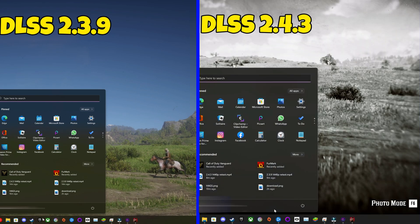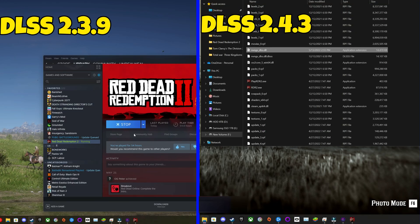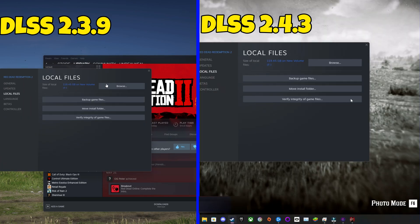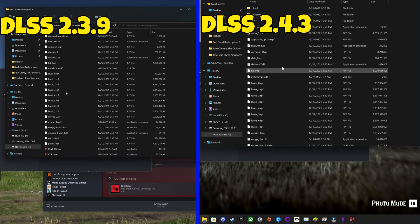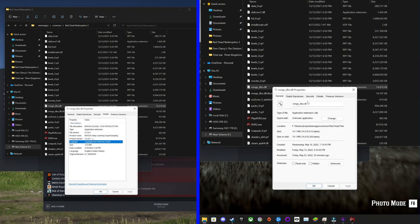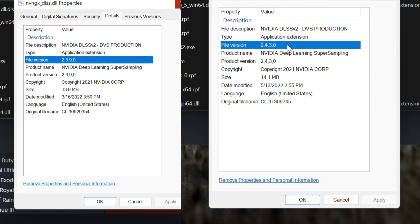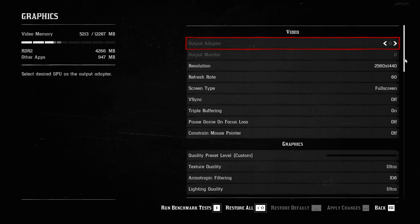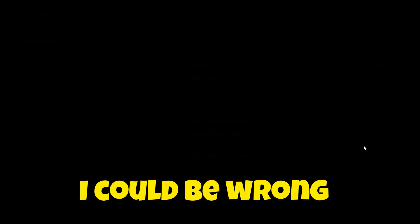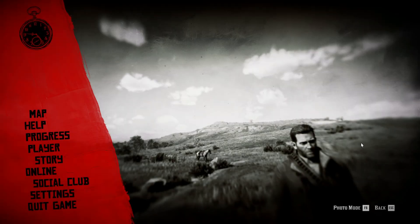Let's run a DLSS test on Red Dead Redemption 2 with versions 2.3.9 and 2.4.3. I wanted to show you guys real quick that I am running the game and Rockstar's launcher did not overwrite the DLL file. A lot of my viewers play on 1440p, so I'm going to start with the 1440p test first and then move on to 4K.